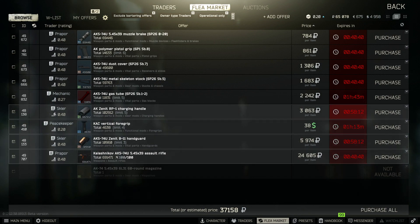These are the parts that we're going to need. You can pick two of them up off the Skier, one off the Peacekeeper, and one off the Prapor.